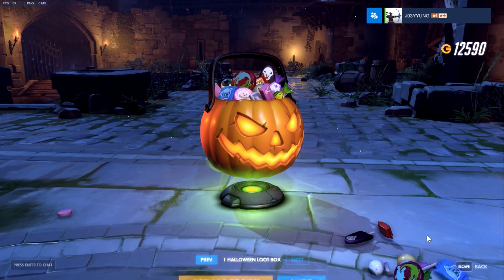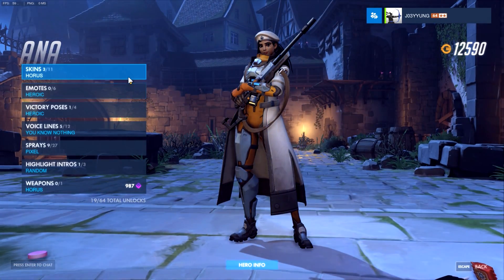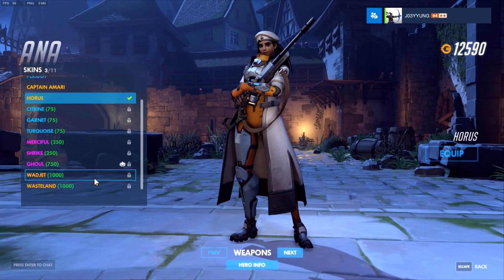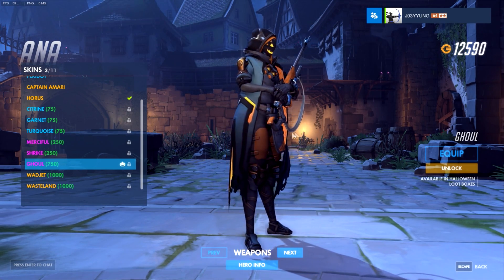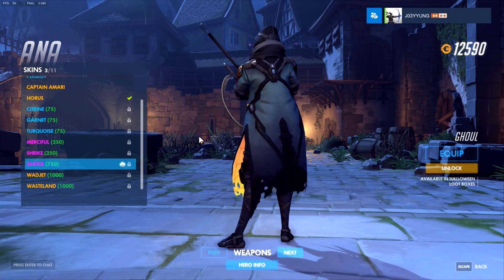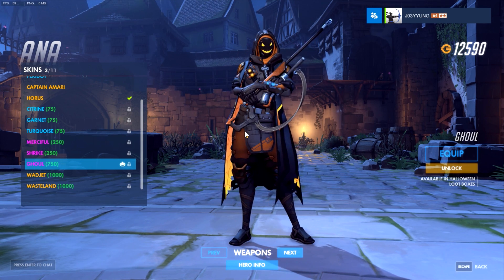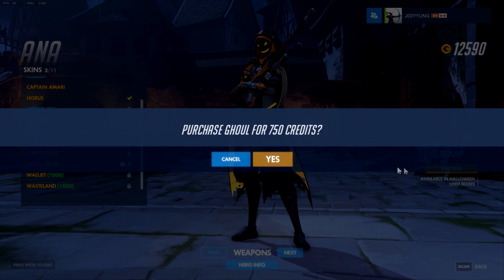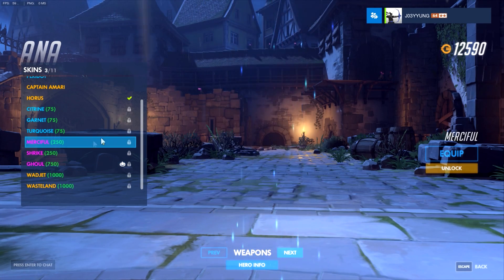What I'm going to do is toggle through these to see who has some new skins. Oh, it even has a Halloween costume! Here we go - here's Ana's Halloween skin. So you can only unlock it in the loot boxes, similar to before... oh wait, they changed it! You can actually buy it straight up. Sweet.